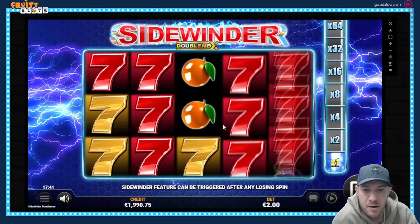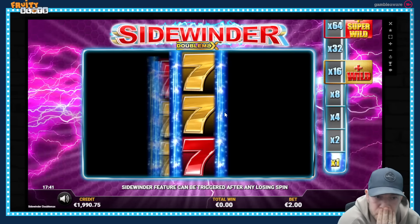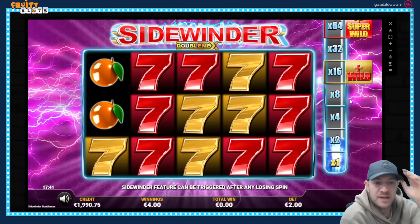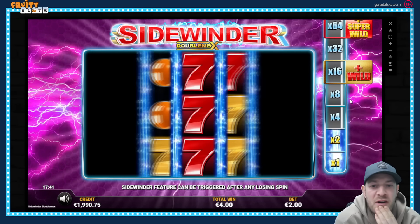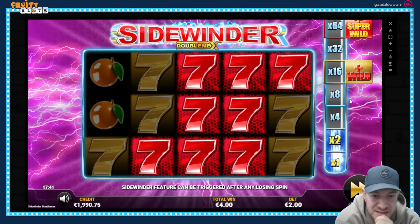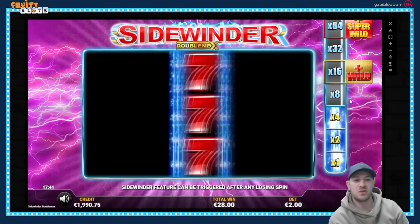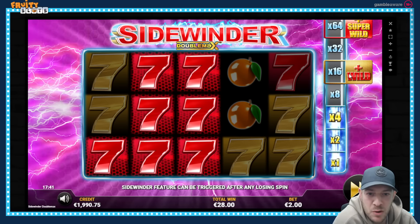We'll go again, looking at red sevens this time. So it wins both ways. Like I said, it's quite a safe game in that it's 50X - I don't think you're ever going to have sort of like five, ten X's. I'm not sure whether it can go off its head, but yeah it's pretty safe, it's definitely softer. I like what they've done on the double max - they've given it a little switcheroo with this little ladder. Getting to this 16 with the wild will be hard.